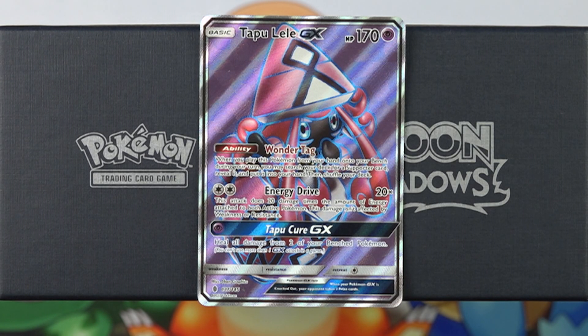So what's the right number of Tapu Lele GX to play? Tapu Lele GX is a very expensive card — this full art version is hovering around $50 right now and is not very easy to get ahold of. I highly recommend going out and trying to get at least two or three copies if you plan on playing competitively. That said, I have seen some Drampa Garbodor decks piloted by world-class players at the World Championships playing four copies of Tapu Lele GX, just like Tord did to win the North American International Championships this year.